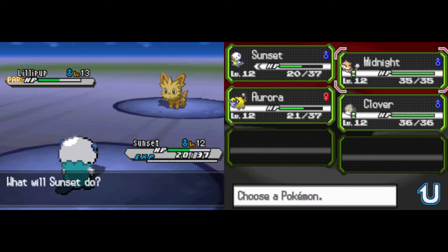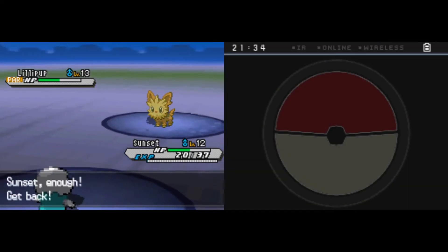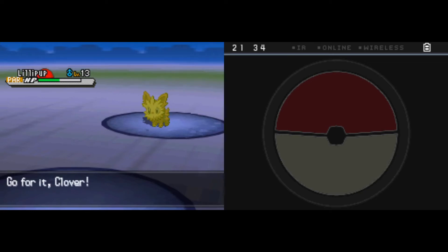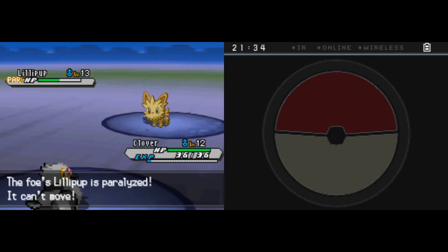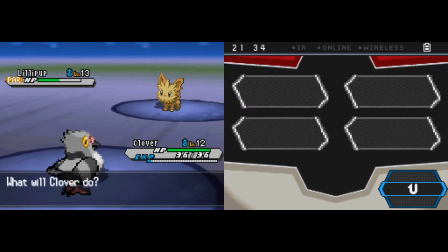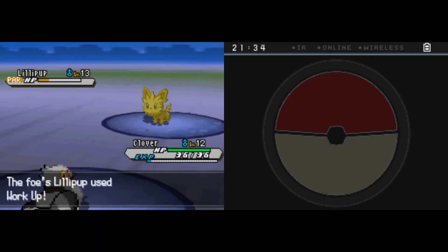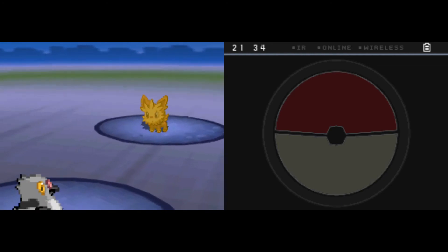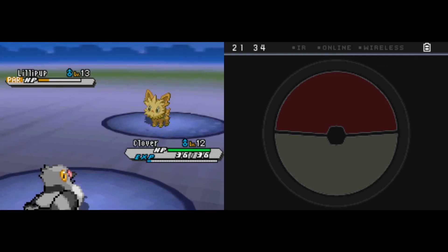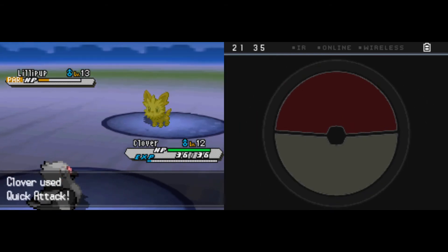Because I am absolutely terrified of losing my starter right off the bat, we are going to swap into Clover the Pidove just to play around the massive damage Lillipup can do. Hopefully Paralysis can kick in here — and it does, giving us a clean swap into our little Birdie. Quick Attack is going to come down, probably do half that health bar. Lillipup is now functioning at a three Workup bonus, and this Quick Attack really needs to finish off this cute and cuddly little puppy, or we may potentially lose the Bird.